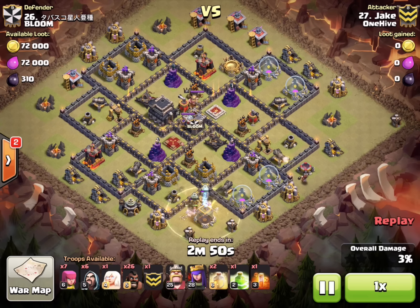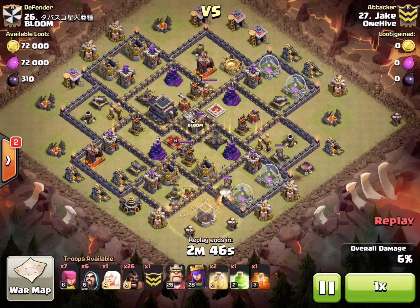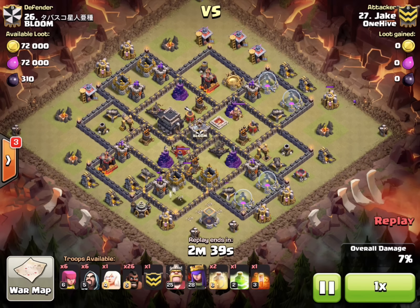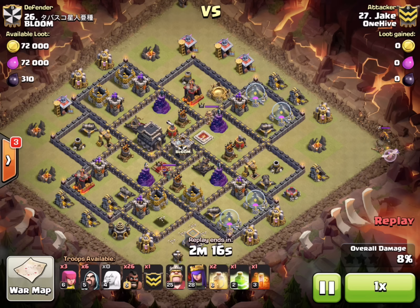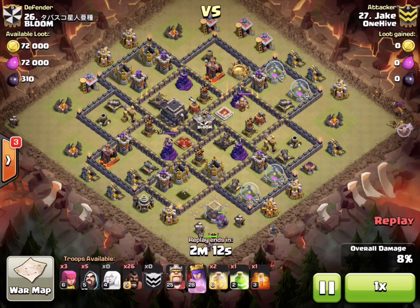Took all four teslas out, got the mortar down too — pretty good value. The CC lure worked well. The lava hound came over. Had to drop a third archer, which kind of hurt me — I didn't tap in the same spot twice. That's why you bring an extra one; drop that third one down, it'll start healing and you're good to go. The golem comes in from the bottom, dropped the queen down immediately.